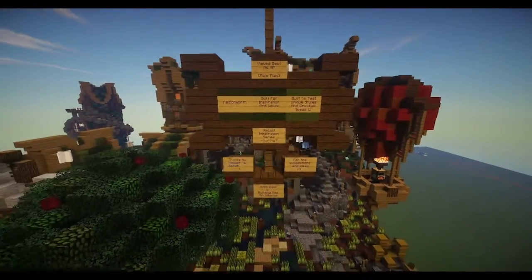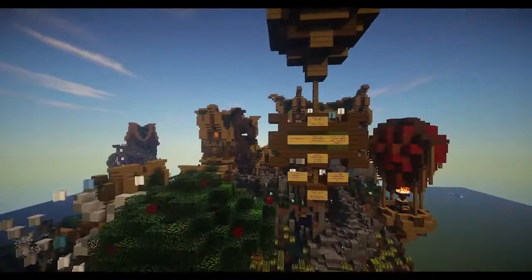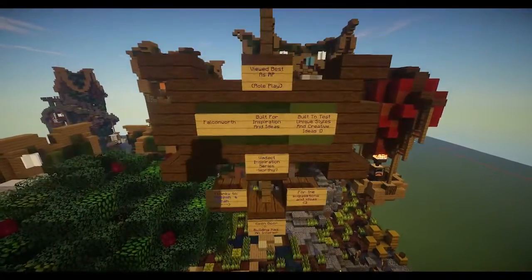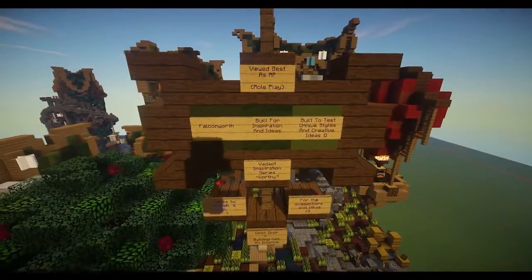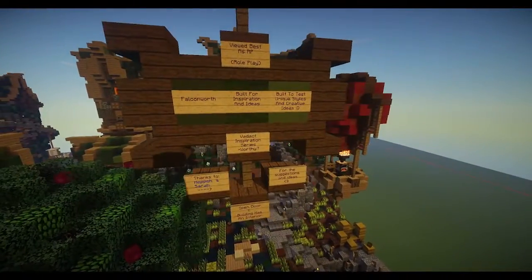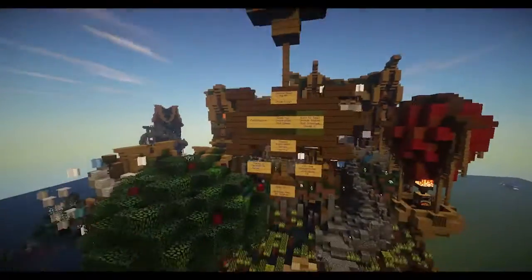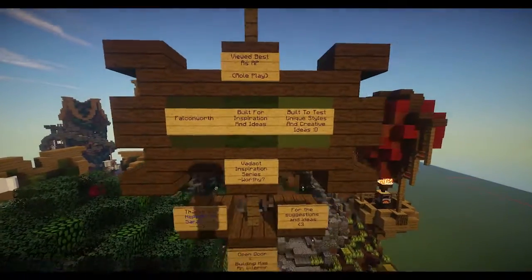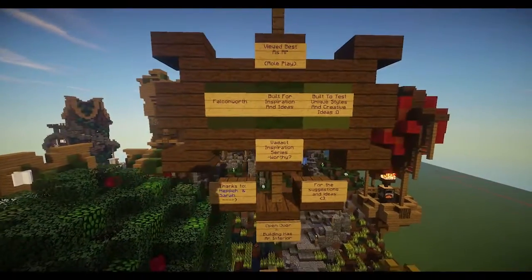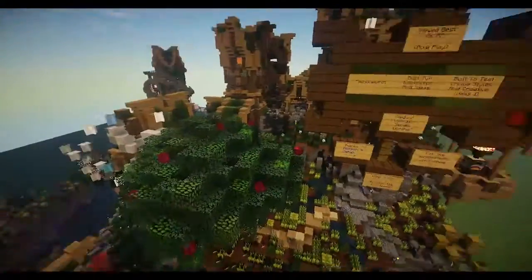What's up guys, Alpha here back with another Minecraft tour on the Vadex server. Today we got a beautiful plot — hopefully you enjoyed those little cinematic clips. This plot was made by Kalliopo — I cannot pronounce his name well enough, but it's down in the description so you guys can check it out. He put a sign here, kind of like a little information board for people flying around, but he never put his name, which is kind of weird.